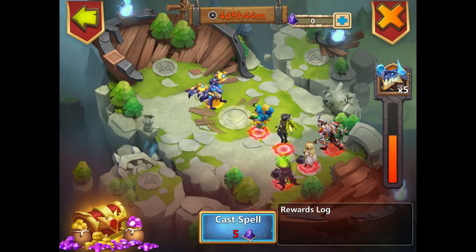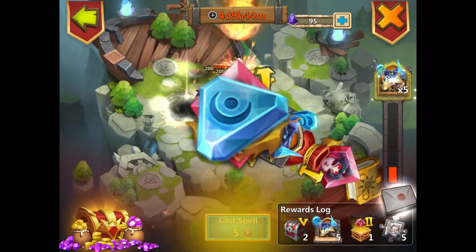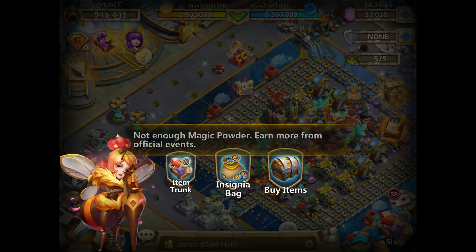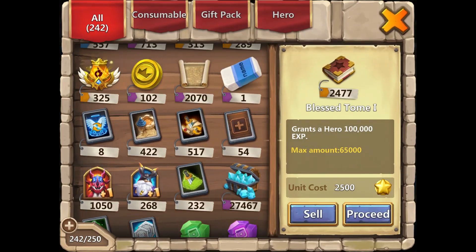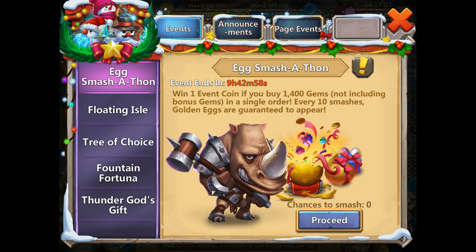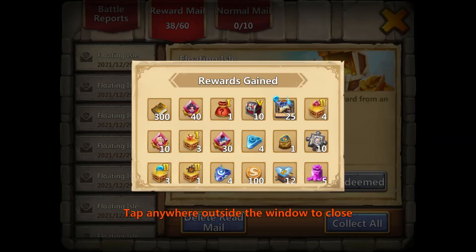Let's do floating isle since we have it available and just go right through it and see what we get. Basically this is what we got — some event coins. How many event coins do I have now? 102! That's pretty good, so when the prospector's wheel event comes up, I can do that.